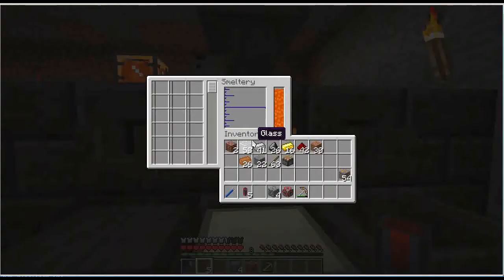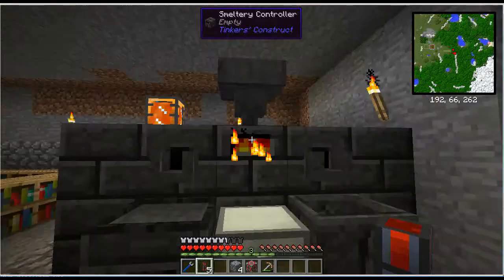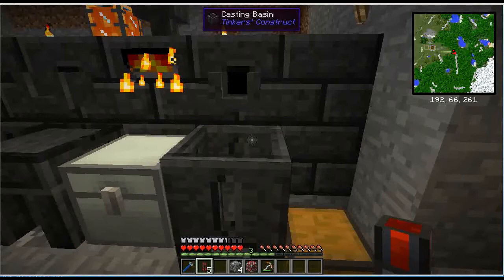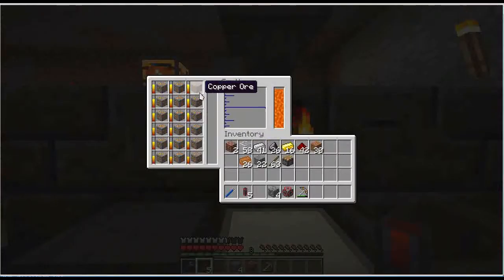I can only put 18 things in at a time, but if I put things into the hopper, you want to make sure that you have multiples of nine going in. The reason is that it can hold multiples of nine and then it will double the production. If you're going to make a block of something, you need nine ingots worth — so nine ores will get you 18 ingots or two blocks. If you don't have enough, it will start pouring and get stuck until you have enough material. Having two faucets pouring in two places can confuse the smeltery, so you don't want to do that.